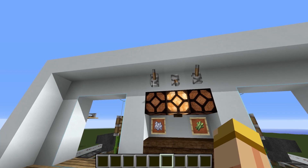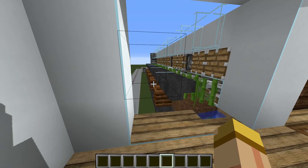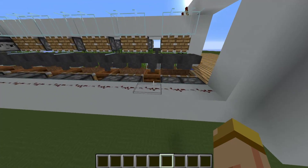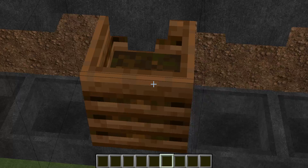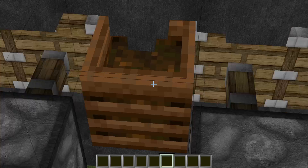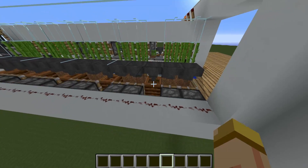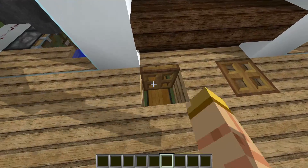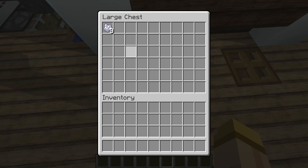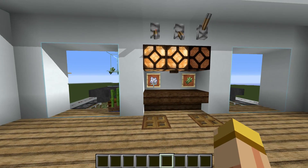Now the second you hit that lever, on this side we're just going to create that bone meal. Every three seconds it's going to pop up and get pushed onto those hoppers. Now those hoppers are each connected to a composter, and once that composter fills up, all that bone meal is going to go directly to the front into the chest right here. You can see how quickly this thing is going — I'm not fast forwarding it or anything. This thing is working extremely fast.